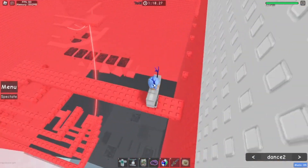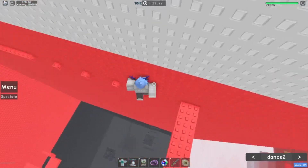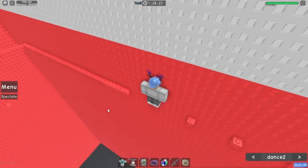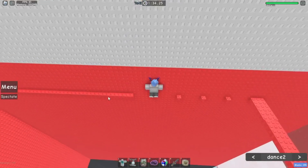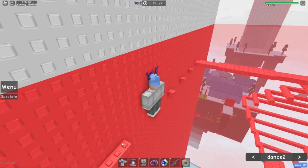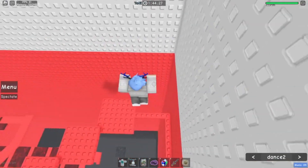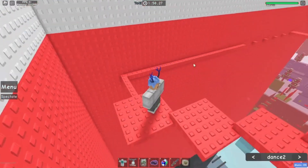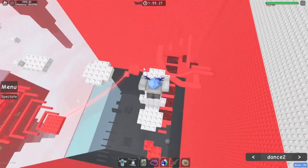Go up here and be careful because these platforms are actually wobbly and you can fall. For these studs, be careful — before going on to this thing make sure you hold jump and go in this direction, because this one makes you sit and then you fall down. This is only one stud wide, so be careful. Your character will glitch a bit because you jumped when you started sitting.